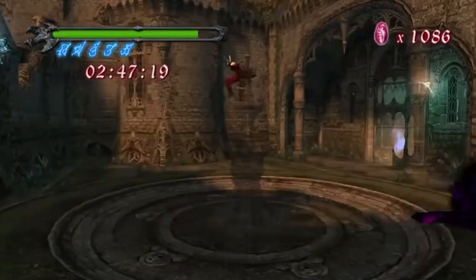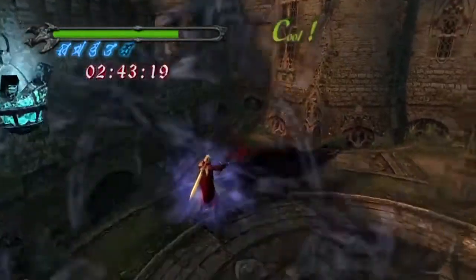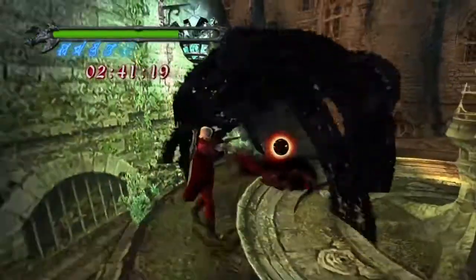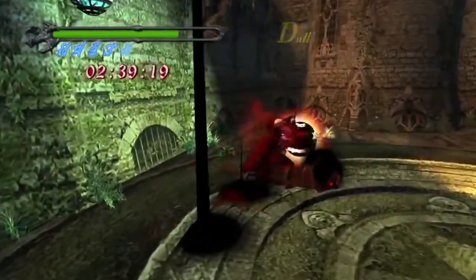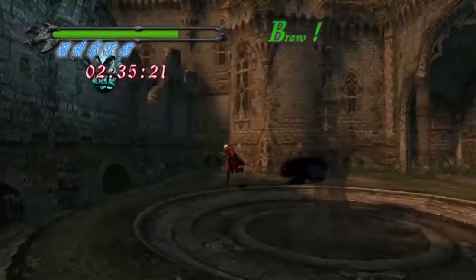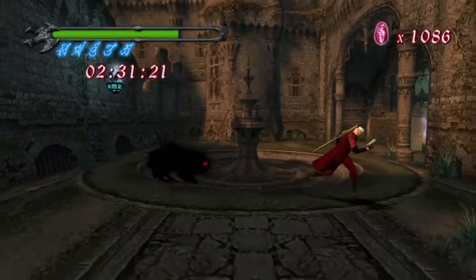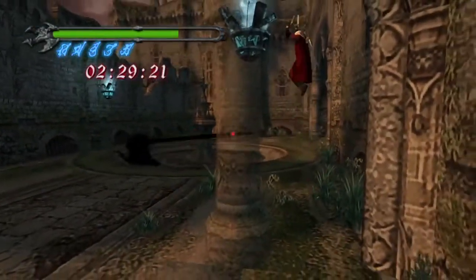Hard and Dante Must Die not only adds more enemies but also changes who shows up in certain areas. Like, later on in the sewers, on Hard and Dante Must Die, we get one of the most dangerous enemies in the game — a Frost. We'll see those much later.